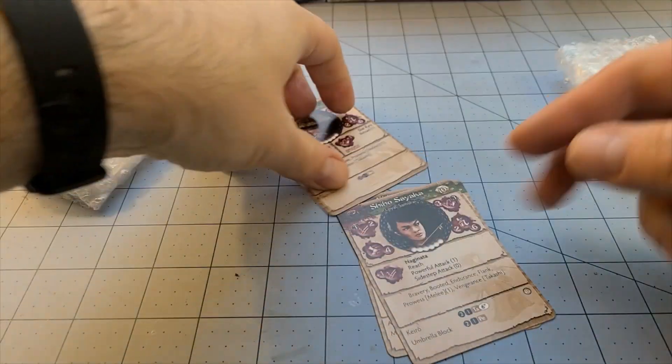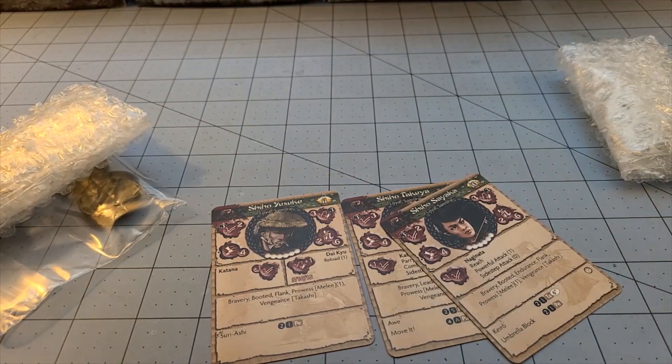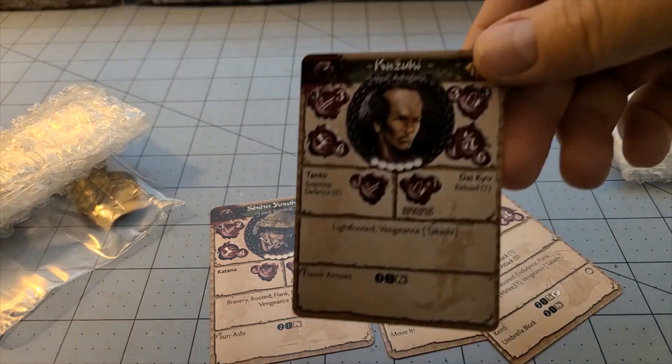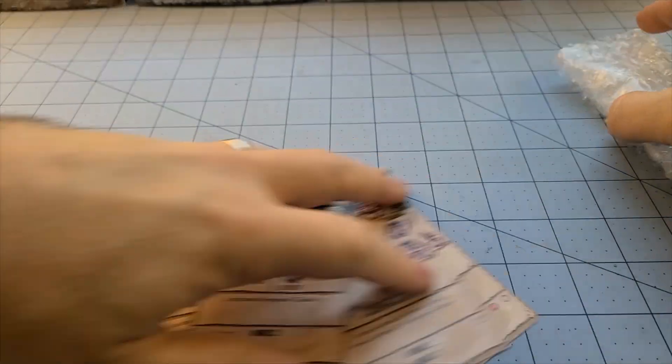So who are the other figures? Am I missing cards? That's weird — you would have assumed there would be cards for everybody. Oh, that's because there are. Wimpy, Shiho Wimpy, and Kazuki — Kazuki de gozaimasu. Yoroshiku. Let's take a look at them.